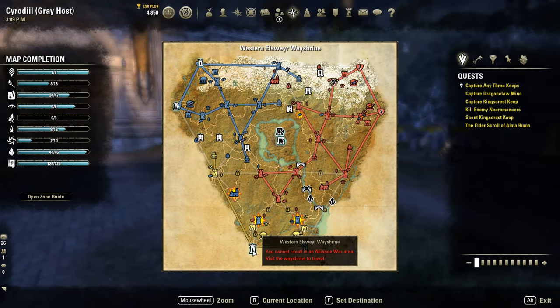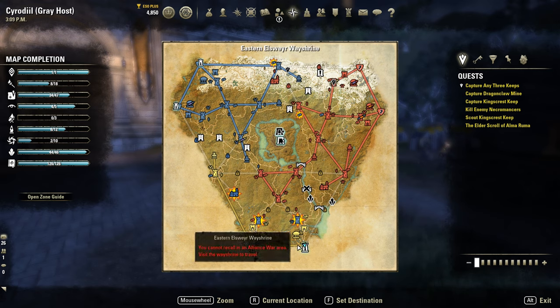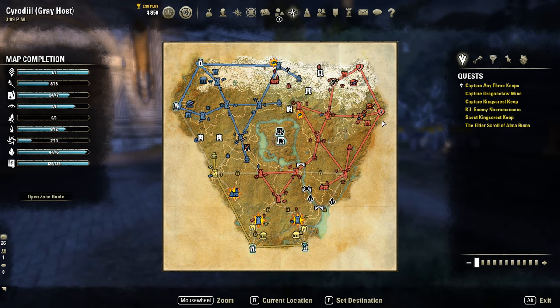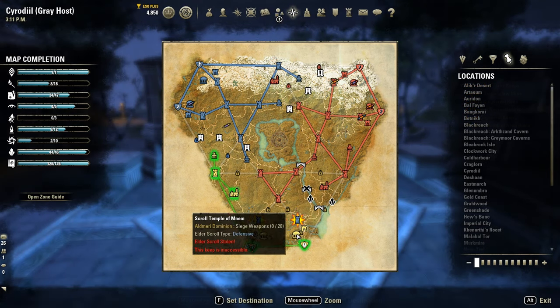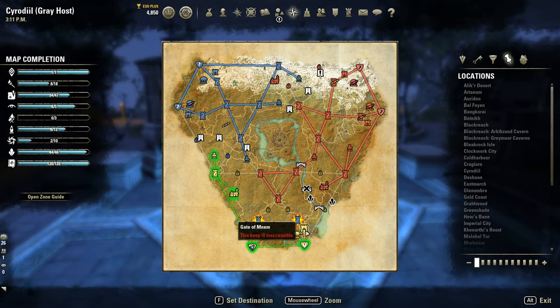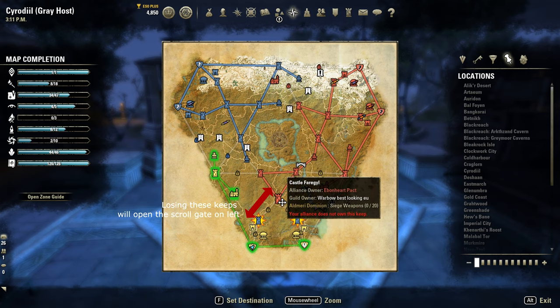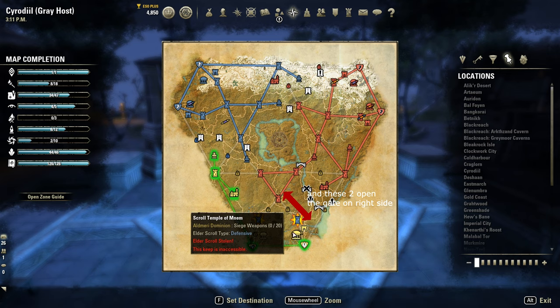Each alliance has two bases and a scroll temple near each base. Your main objective is to protect these scrolls from scroll trolls, slaughterfish, and what not. These scroll temples are protected by a main gate connected to a triangle of three keeps, which decides whether the gate is open or not. Once the gate is open, enemy zerg lords are free to waltz in and take those undefended scrolls.